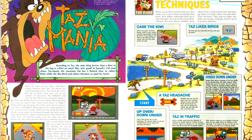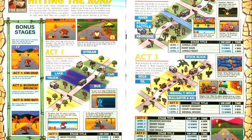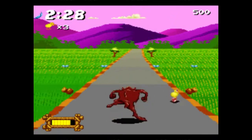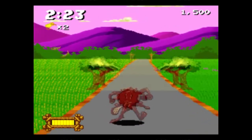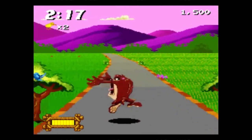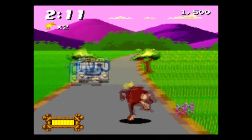Next up is Tasmania. Going from this article, this is basically a mix of a collect-a-thon platformer and a behind-the-back racer like Rad Racer. You run through a set course with a behind-the-back perspective. You have a goal to eat a number of emus — that's the small flightless bird, not New Zealanders. If you don't reach that goal before the end of the course, the course loops and you keep going until you get all the emus or you run out of time, whichever comes first.